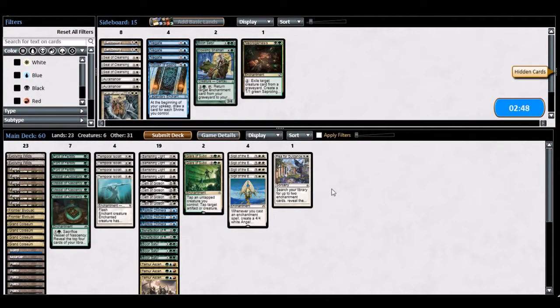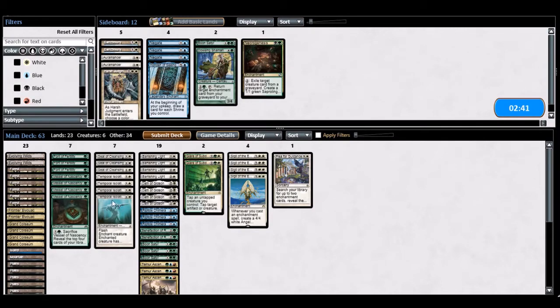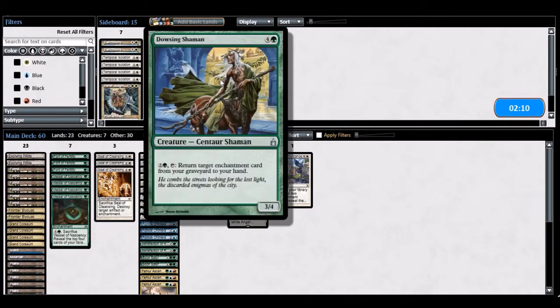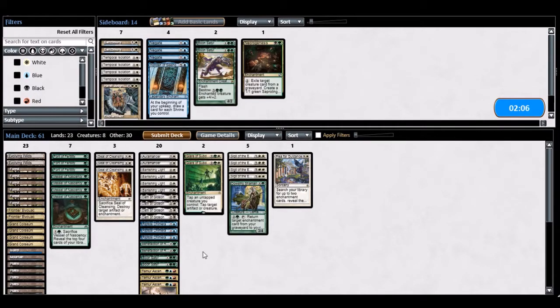Sideboarding for Boros Vehicles: Seal of Cleansing is pretty much the best card — it's a pseudo-lock since all their creatures are artifact creatures. Isolation doesn't seem good since it doesn't actually stop crewing, so I'll cut a couple of those. I'll add a Boon Satyr for blocking. He's on white so I might bring in Aromancer — it plays well with Seal of Cleansing. I'll bring in Dousing Shaman too, in case he has disenchant effects. Cutting a Riptide Chimera to try this out.